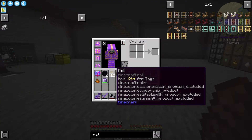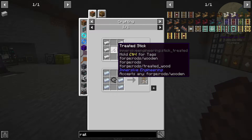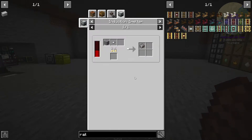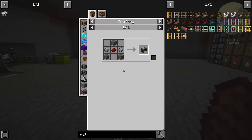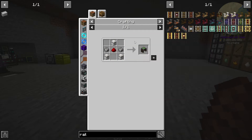You're going to need some rails — it's just six iron and a treated stick. And you're going to need a cart assembler. The cart assembler takes two andesite alloys, redstone, and three logs. It's really simple.